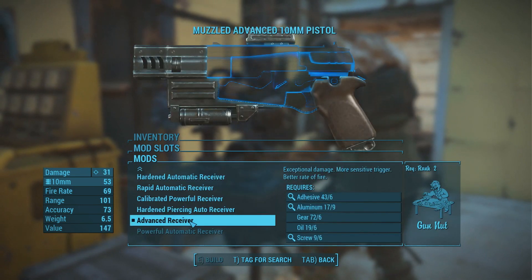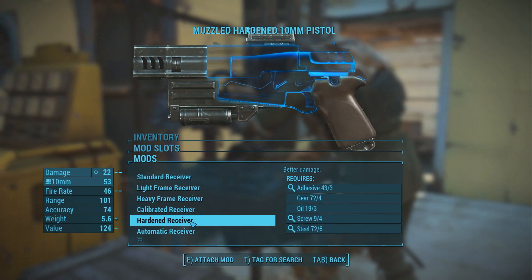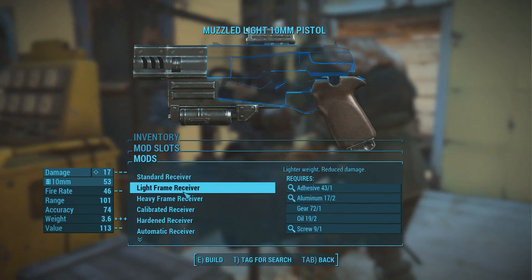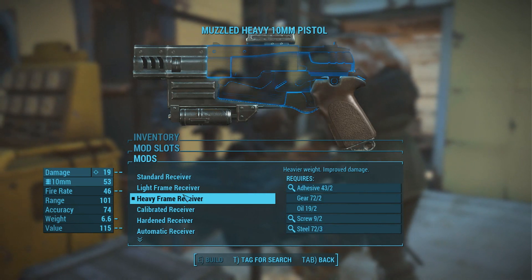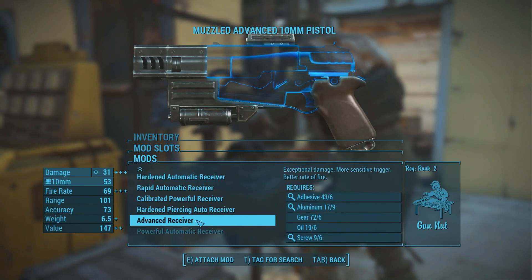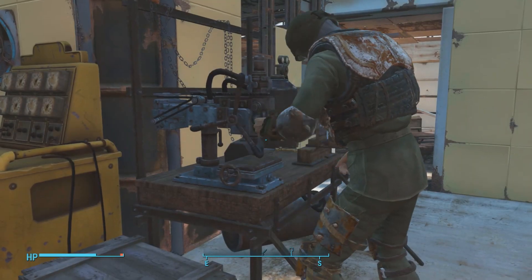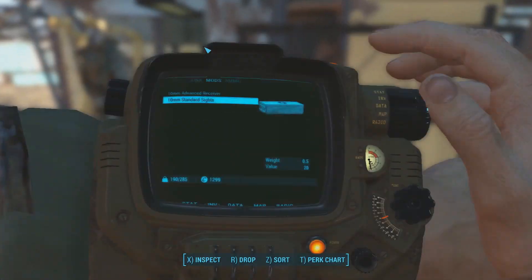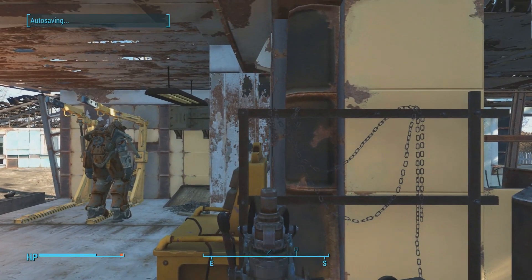So I have the advanced receiver which is all the way down the bottom here — Gun Nut 2. Even if I don't have Gun Nut 2, I can go ahead and replace this with the standard receiver. I believe I have a heavy frame receiver there. So I just replaced the advanced receiver with the heavy frame receiver, and this now frees up the advanced receiver in my inventory. If I exit out here and take a look at my inventory, you'll see in my mods list the advanced receiver.